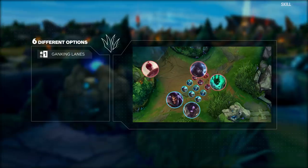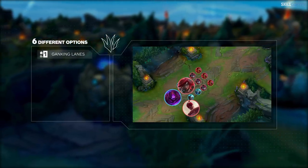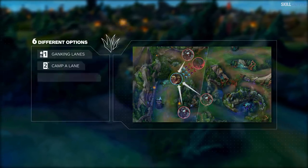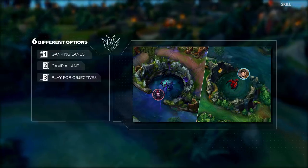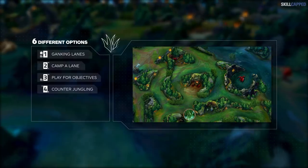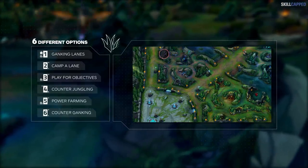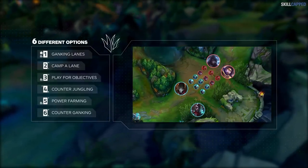Let's quickly run through the six different options junglers have. First, ganking lanes — actively making ganks work across multiple lanes while farming. Second, camping a lane — focusing on snowballing a specific teammate or shutting down a specific player. Third, playing for objectives — securing early dragons and Rift Heralds. Fourth, counter jungling — gaining gold and XP leads over your jungle counterpart. Fifth, power farming — focusing completely on yourself, only making plays that guarantee an immediate payoff. Sixth, counter ganking — protecting vulnerable laners from predictable, aggressive junglers.